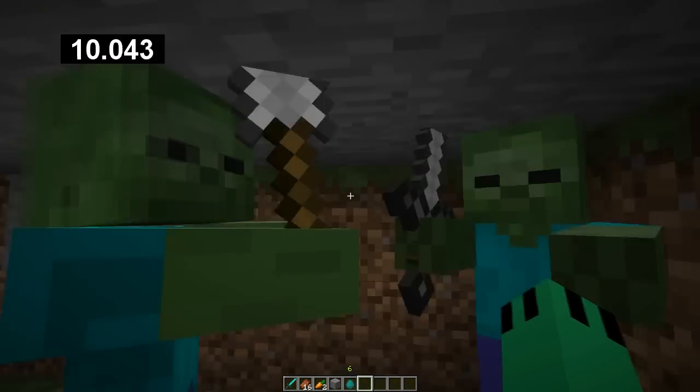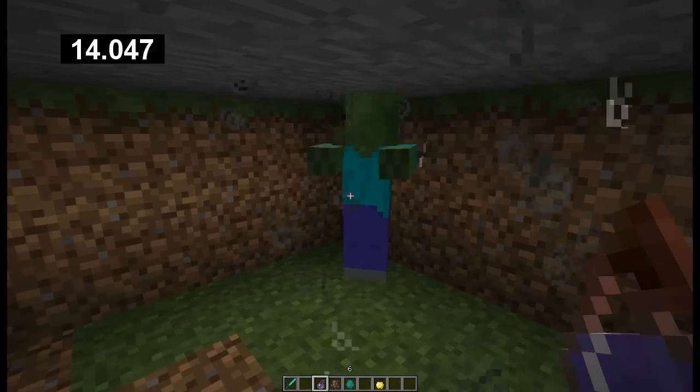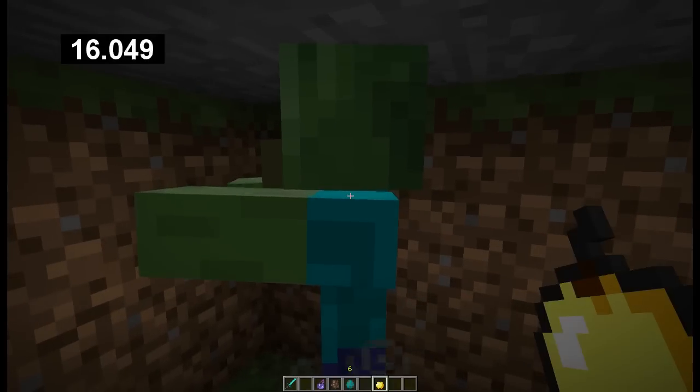Zombies and skeletons can spawn holding weapons and wearing armor. Villagers turn into zombie villagers when killed by zombies. You can reverse this with a splash weakening potion and a golden apple.